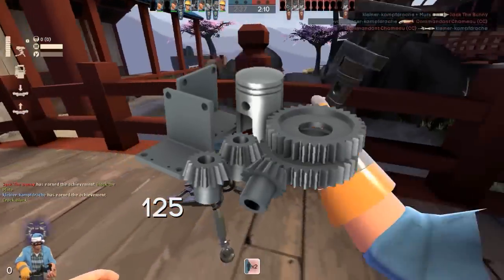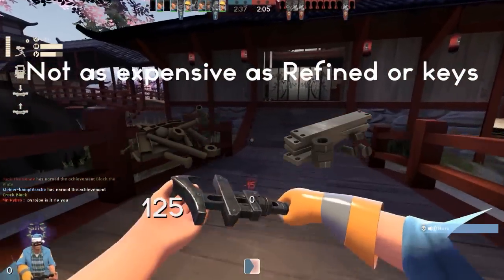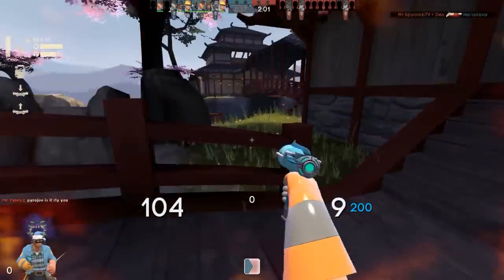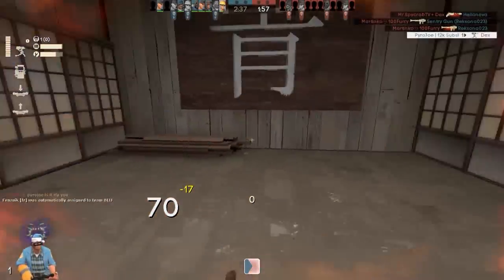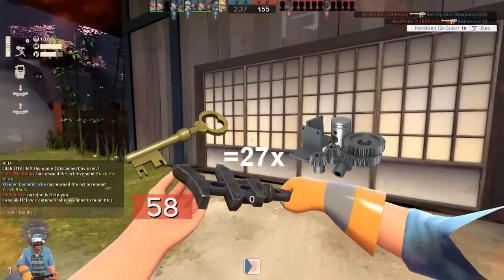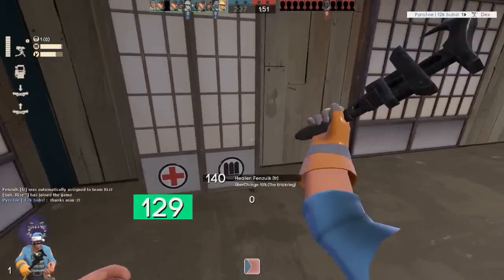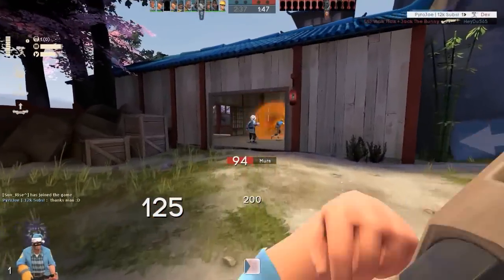There are also two smaller currencies: scrap metal and reclaimed metal. All three metals can be used to craft things such as weapons, hats, and other items. Crafting is generally a lot less profitable than trading. At the moment I'm making this video, you can buy one key for 27 individual refined metals, so you can do quite a lot of trading with refined metals before getting into key value.